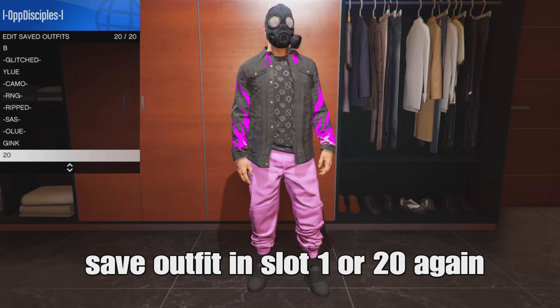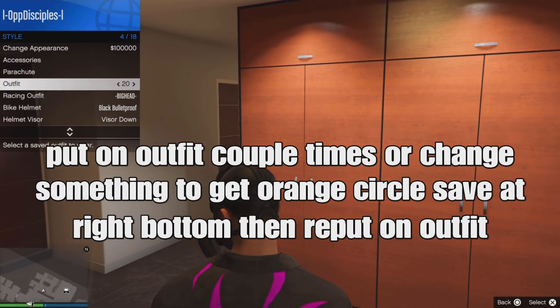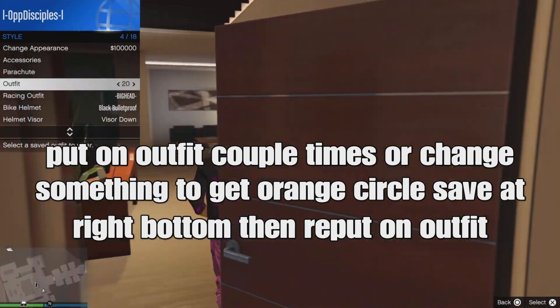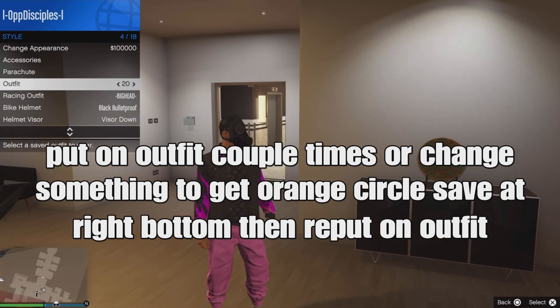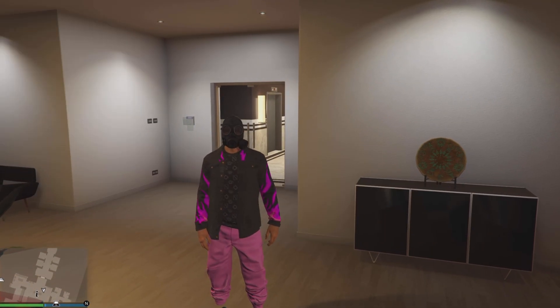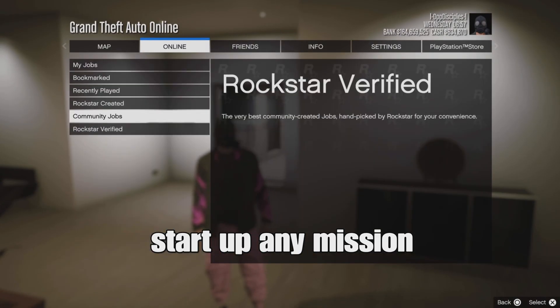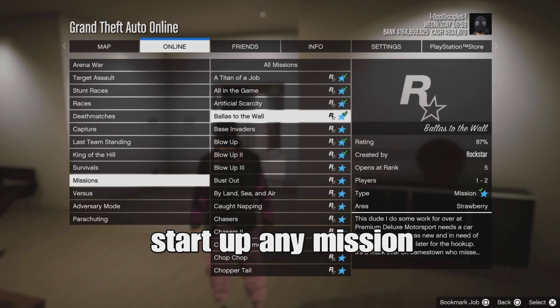Now reset your outfit in slot 1 or slot 20 — the same slot you used before. Put on your outfit another couple of times. Look for the orange circle save indicator at the bottom right corner and re-apply the outfit. From there, back out of the menu, open your pause menu, go to online jobs, play jobs, and go to roster created.